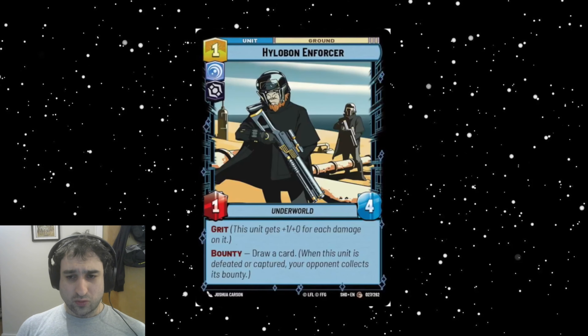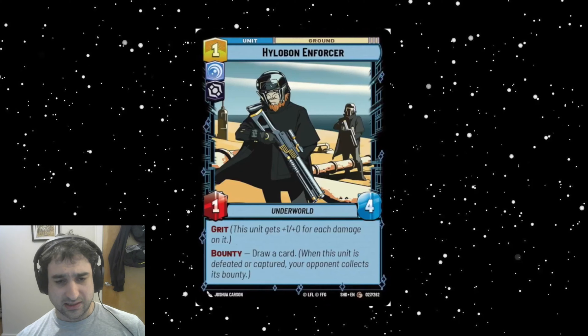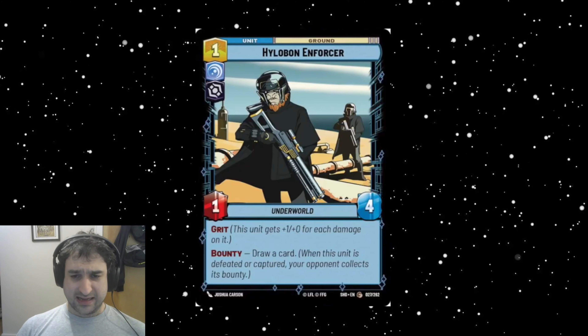Hylo Bond Enforcer is a one-cost villain blue card — a 1/4 with Grit and bounty: draw a card. This is like Storm Bike Pursuer except it costs one less but has the downside bounty. I don't even think Storm Bike Pursuer is very good. I don't think this is interesting in any deck — the idea of one-cost cards being good is that they offer value immediately, and this guy does not offer any value immediately. He's a 1/4 and you need to work to make him good. By the time you've made him good, he's going to die and give your opponent a card. Mostly staying away from this.